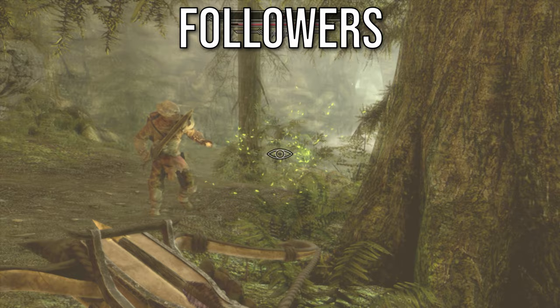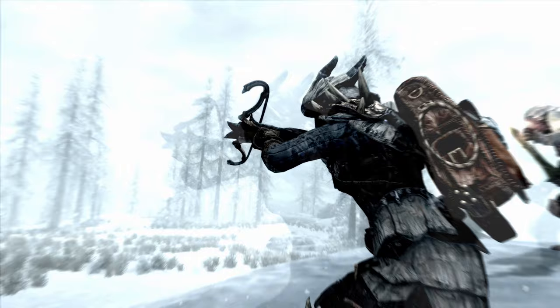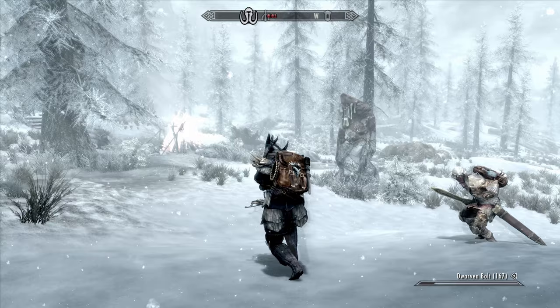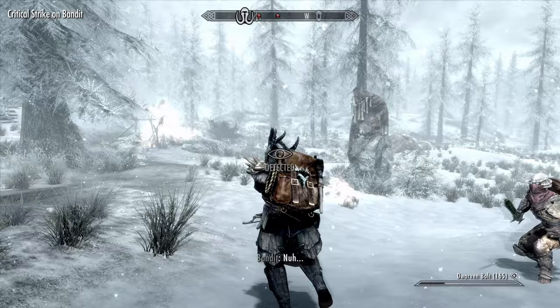The follower I chose for this build was Teldrin Serro. Why? Because he's the best — no more justification is required. This character is so powerful that all your follower really does is provide a distraction for enemies. For this reason, I'd simply recommend travelling with whichever follower you actually like in the game. Anyone at all is fair game. Except for Farkas, because Farkas sucks.